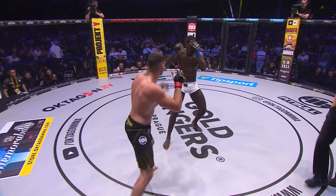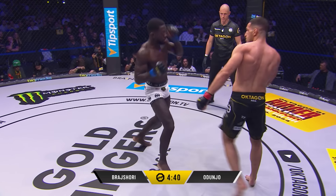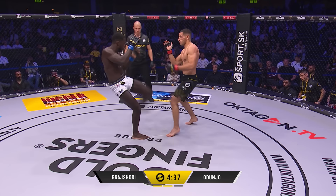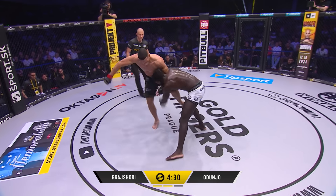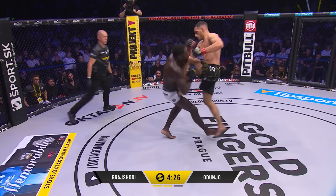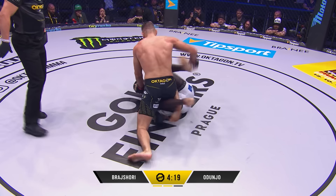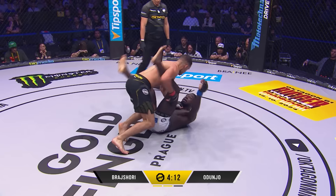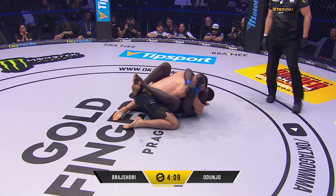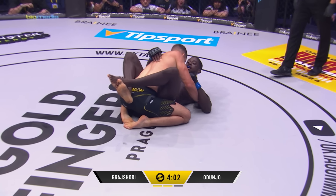Round two, fight! Brasuri now seems hesitant to even throw in case he gets taken down to the mat. That's what he's got to be aware of — his strikes are his weapons and to use them, he has to stay on his feet. Feinting — and gets the respect. There's that single — commits to it. Brasuri trying now, that's it — rocking him. Now he's giving up mount. He'll have to go up and under. Big elbows here from Brasuri — this is why he's dangerous. Even that short shot seems to rock Odonju.